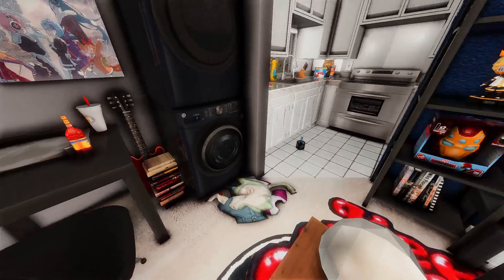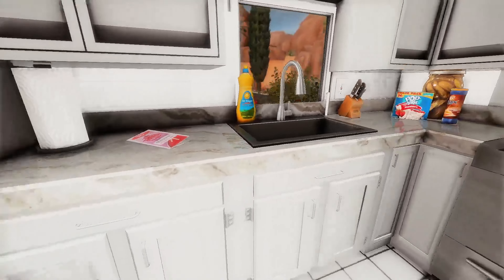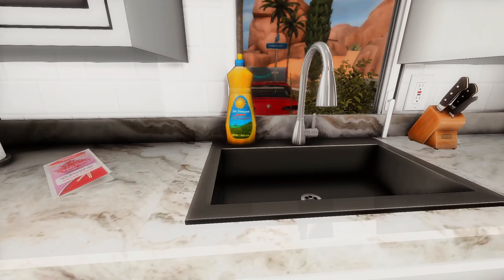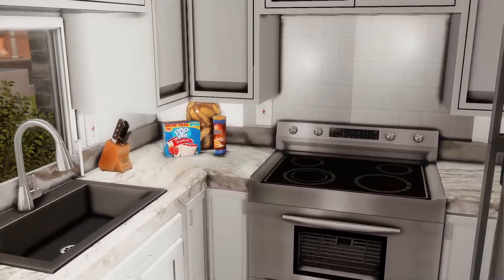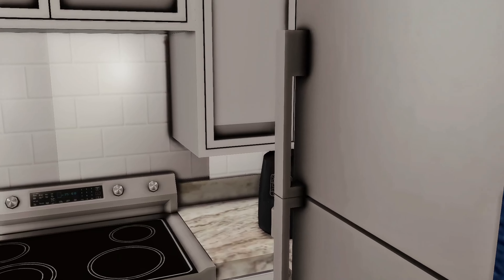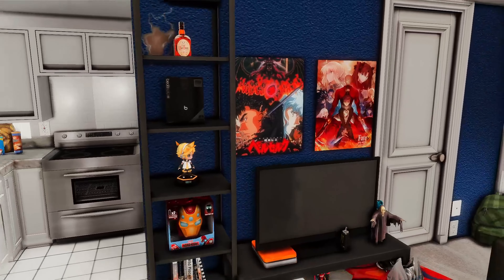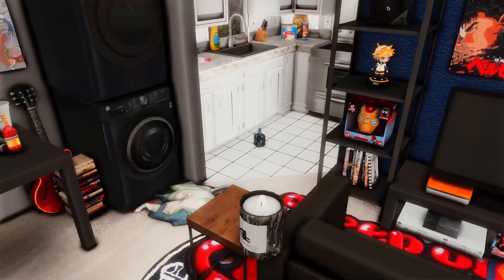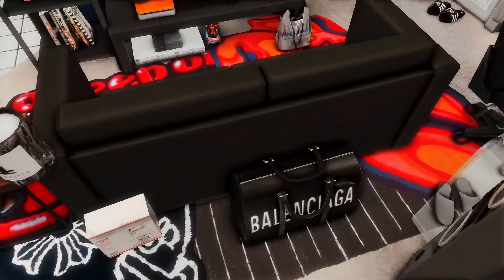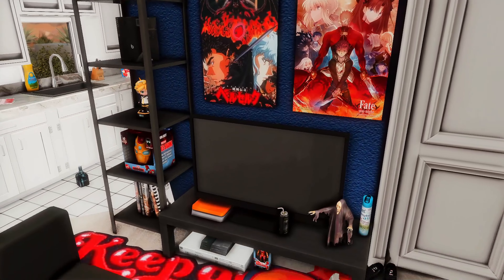This is the washer and dryer — he needs to obviously pick up his clothes. We've got paper towel rolls, laundry detergent, and what looks like off-brand dish detergent. This is the stove and the appliances over here. Then coming over here to his small living room area, he just has his stuff on here. He has some anime posters — he's really into anime and gaming.